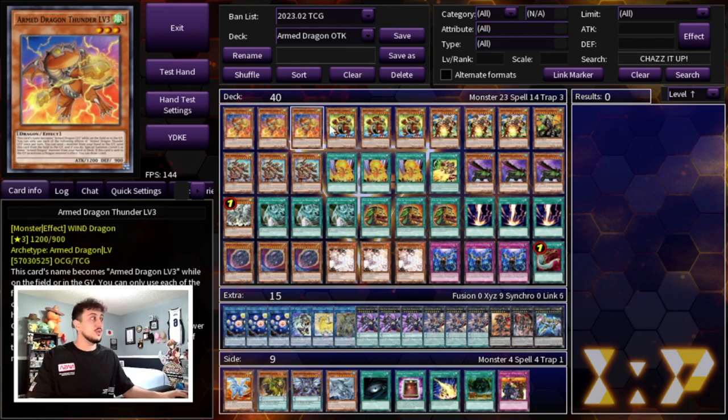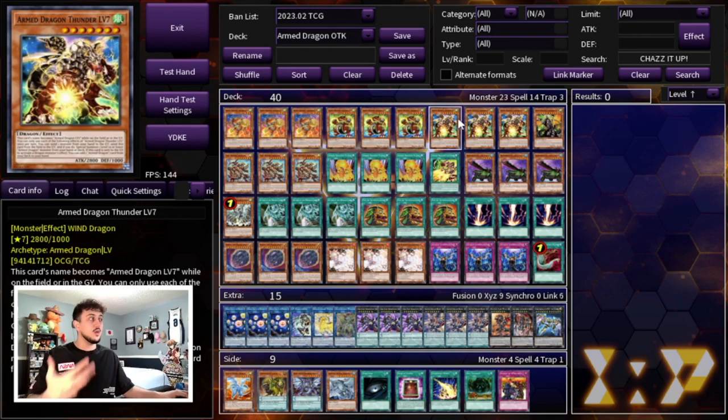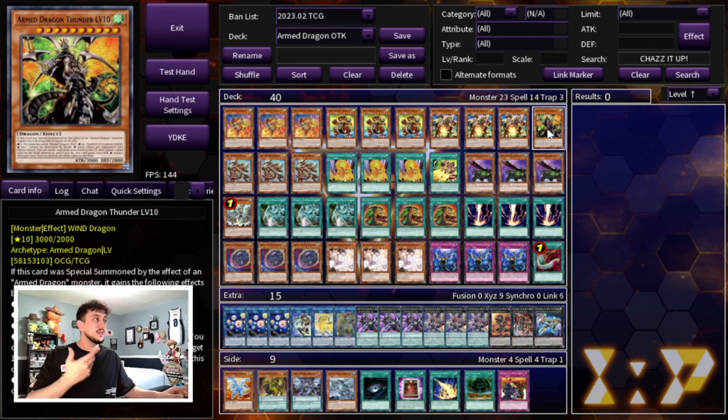We are starting off with three Arm Dragon Thunder Level 3, three Level 5, three Level 7, as well as one Level 10. I think these are the best ratios. You really need to open at least one to two of these names because they all have the same effect where they level up — you send this card and a monster from your hand to the graveyard to level up. Level 3 is the normal summon of the deck. Level 5 lets you add a Level 7 or lower Arm Dragon monster from your deck to your hand. Level 7 lets you add any Arm Dragon card from your deck to your hand. Arm Dragon Level 10 is your big boss monster — you want this in your deck, getting it out later in the game.